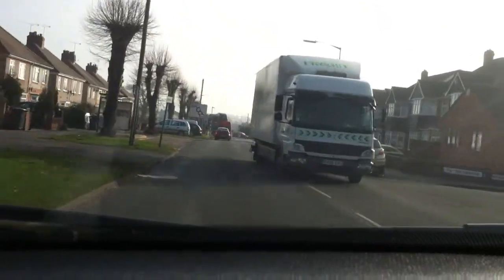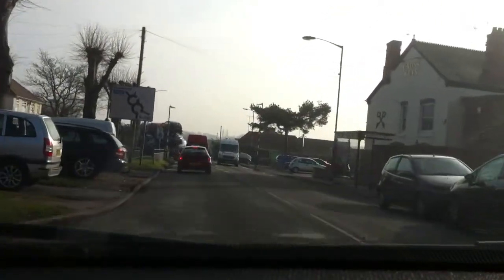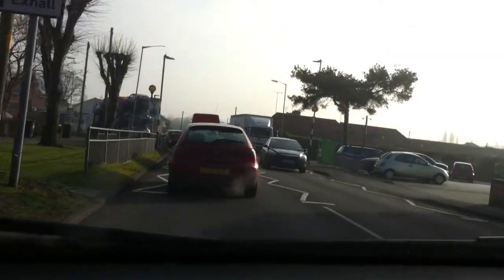We're coming from Ash Green, approaching the double Exhall roundabouts to Exhall. If you look at the signpost, you're turning right at the first roundabout. You've got a zebra crossing to take care of first. So as you approach the roundabout, check your mirrors and signal right.